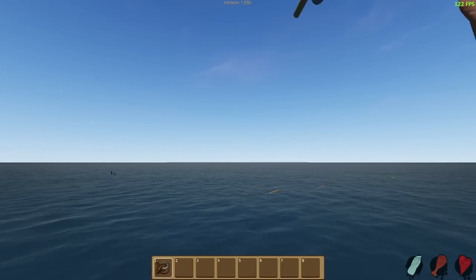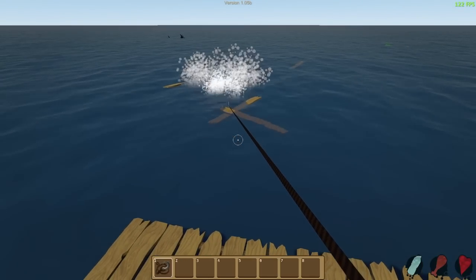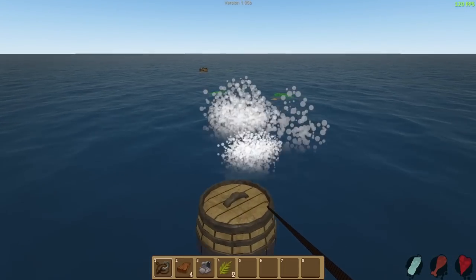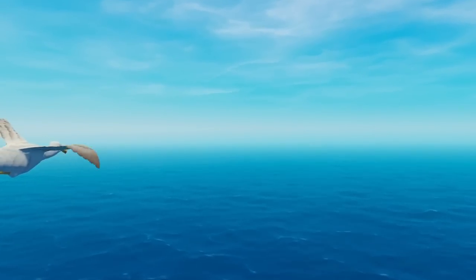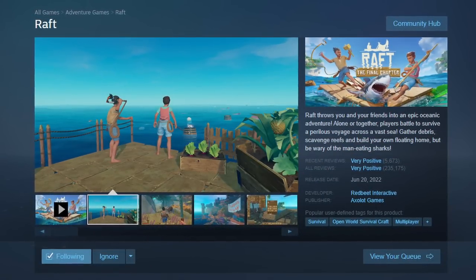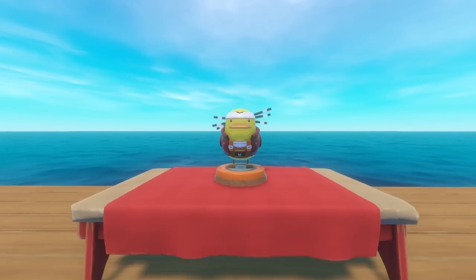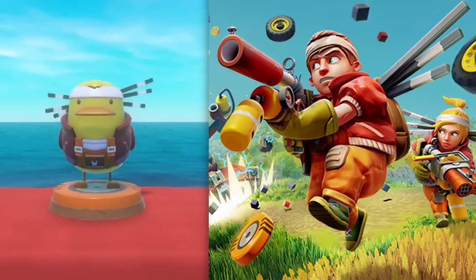Long-term fans of Raft will know that Redbeat originally published this basic ocean survival game on itch.io way back in 2016. They worked on it relentlessly as a three-person development team, but when it came time to move the game onto Steam for early access, Redbeat Interactive partnered with Oxalot Games to publish Raft. Oxalot Games also published and developed the popular survival sandbox game Scrap Mechanic, and that's where our little friend the Scrap Duck comes in. This is probably Raft's worst-kept secret, as the trophy is a direct reference to Oxalot Games' other major project.